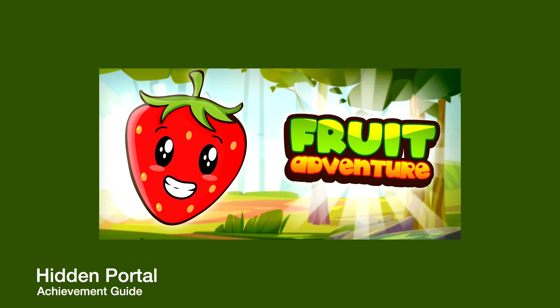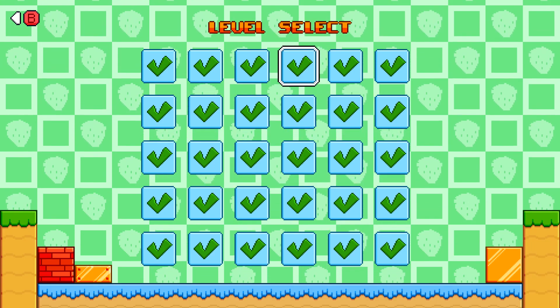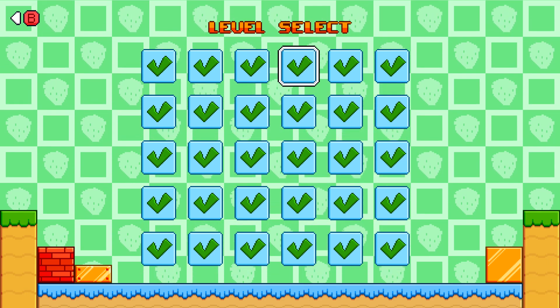Hey everybody, I'm here from GimmeYack.com. Here we are today back in the new title update for Fruit Adventure, going for the Hidden Portal achievement. This is to find a hidden portal, and there should be one located in every single level except the first one.